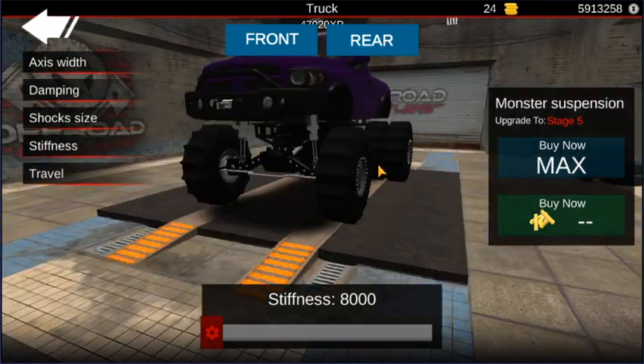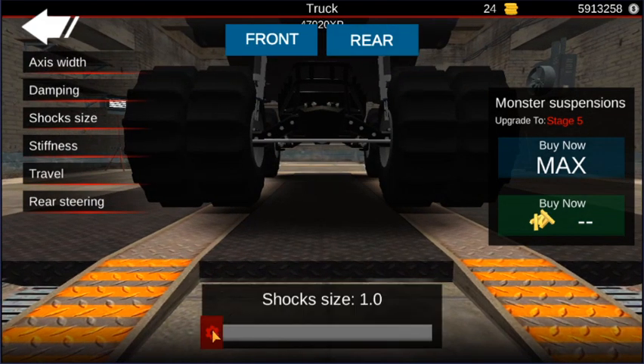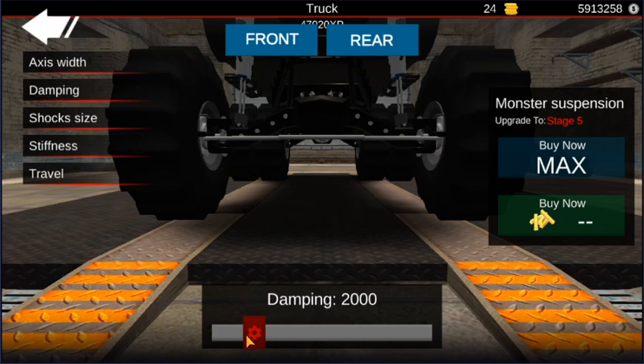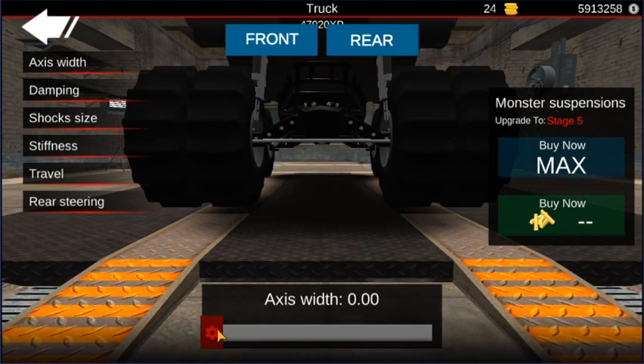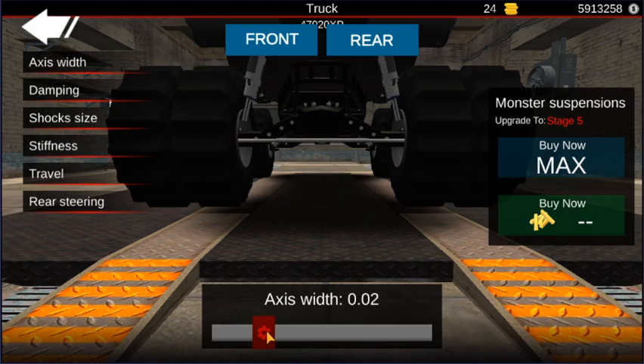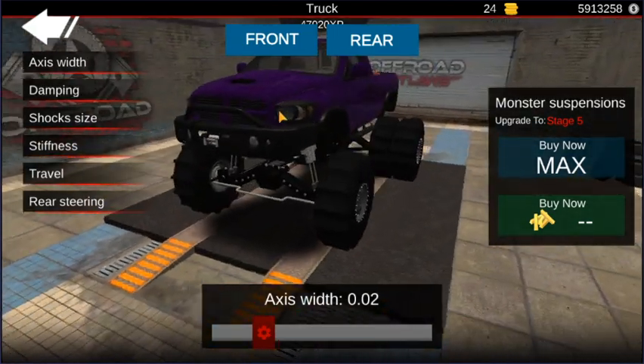Yeah, it's not too lifted, not too crazy. Shock size — bring it up to 1.2 in the front and rear. Go damping, and we're actually going to bring damping up to about 33 in the front and rear. And then axle width — we do want to make it a little bit wider, so we're going to go to about 0.2. Go to the rear, go to 0.2. Now obviously we don't have any gold, so we're not going to be turning the gears on this build.